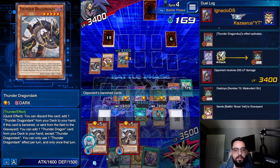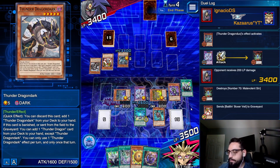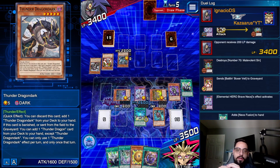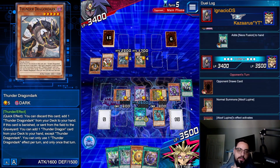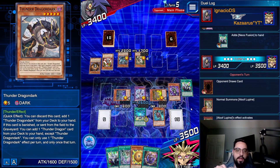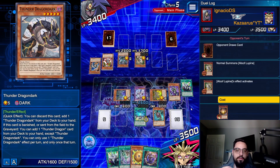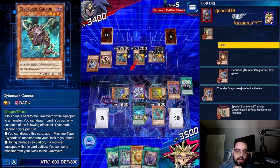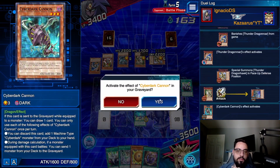Duo puts back Dark, but that's nothing. I feel like you just put the Dark on the bottom, right? There's no reason not to put Dark on the bottom. Banish Roar — but then you can't overlay with anything because he has a 4, a 6, and an 8. So Roar summons Hawk to get back Hawk for the following turn. That's fine. Cannon sends the King of the Swamp and I get a draw — nuts!